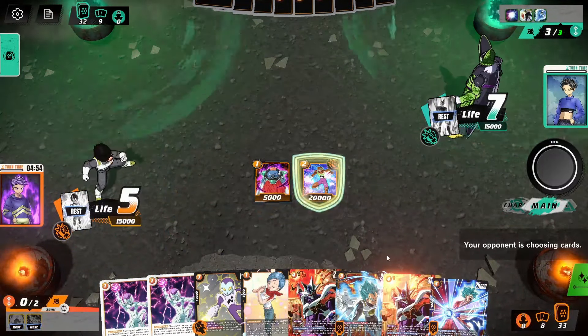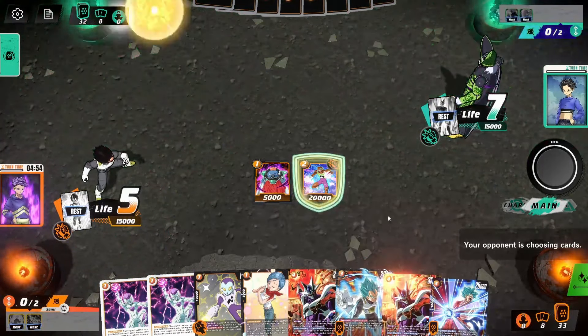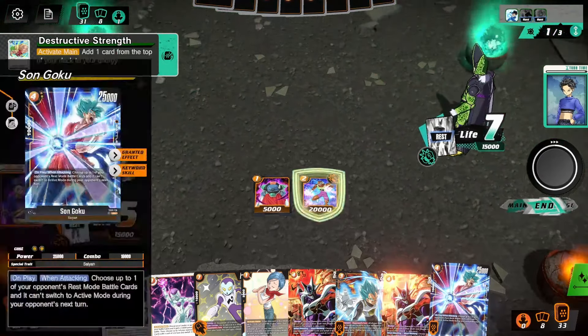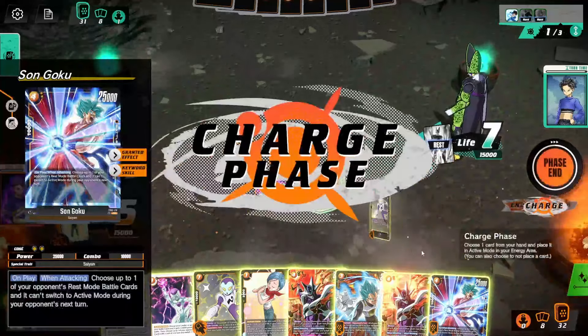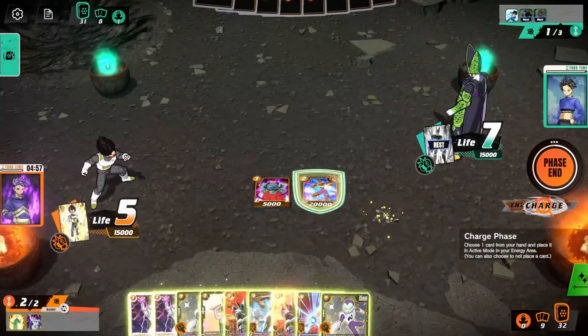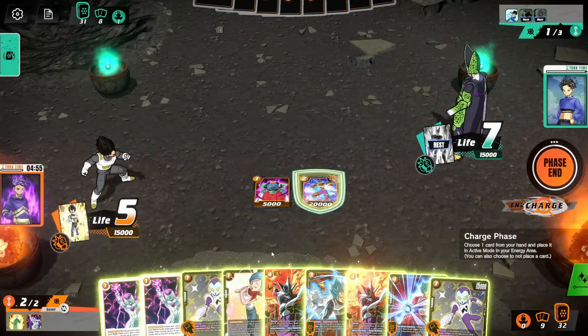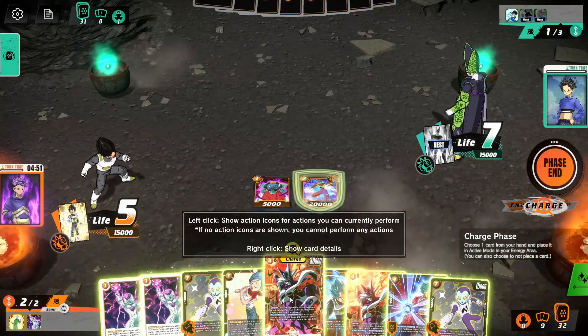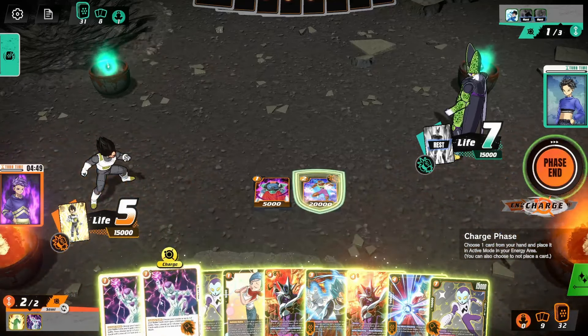Okay, so we have a 4-drop Goku as well. Our hand's looking pretty stacked. We just save this card here for when he actually plays out a big threat. I think we do charge a Cooler, as much as I hate to do it. I don't want to charge any super combos. I kind of want to keep these for now.